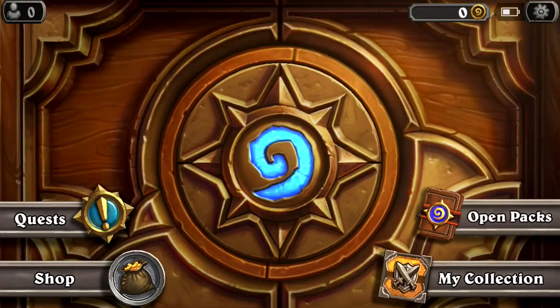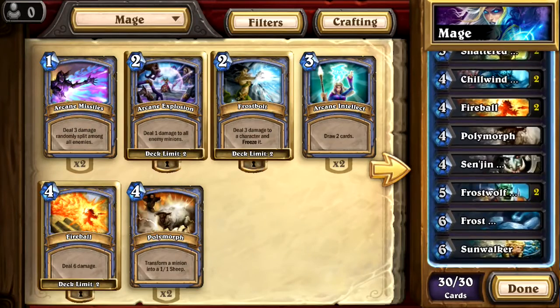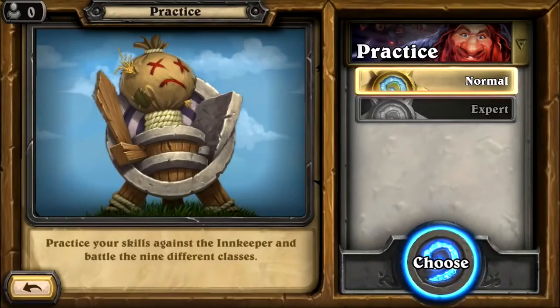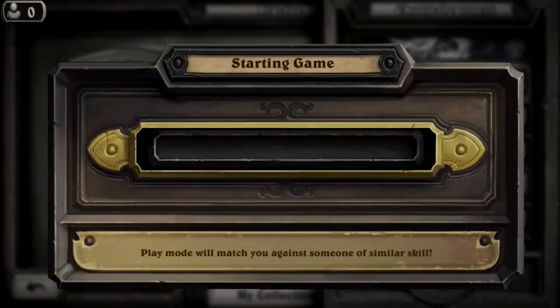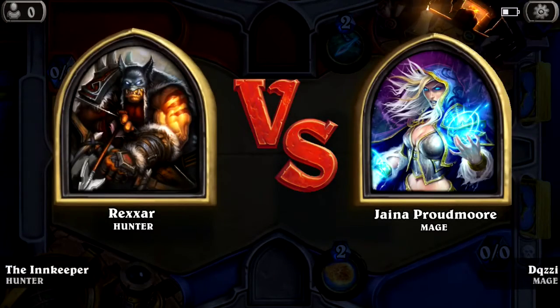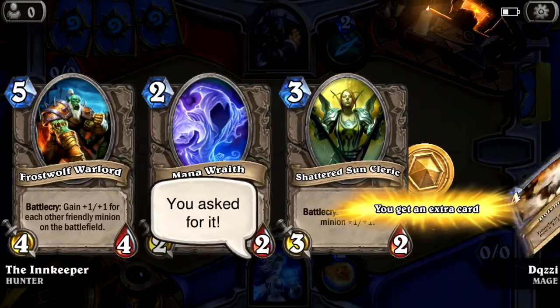Before we hop in, I did make a new deck — I self-made it for the mage. It looks pretty good and we're gonna try it out today, hopefully it works to its best abilities. We're going into normal mode, choosing mage, and going into the hunter match. I didn't check what time I started — it's 1:01 AM, so we'll end around 1:21. I'll turn on my Xbox to see the time.